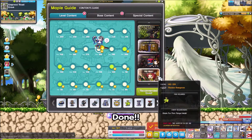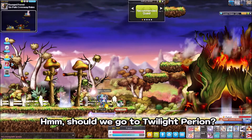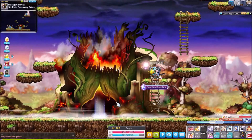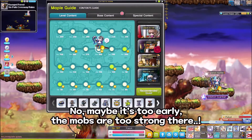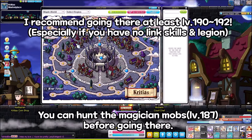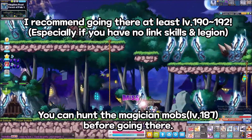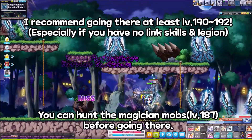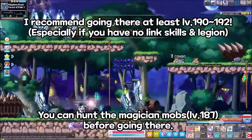Done! Should we go to Twilight Perion? No, maybe it's too early — the mobs are too strong there. I recommend going there at least at level 190 or 192, especially if you don't have any link skills or legion. You can hunt the magician mobs before going there.